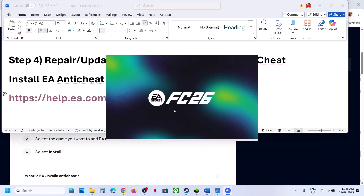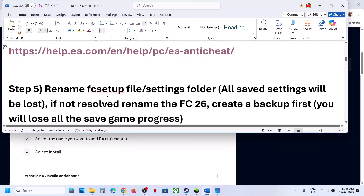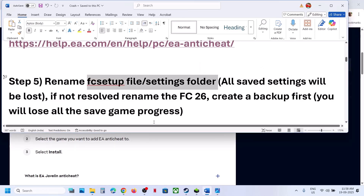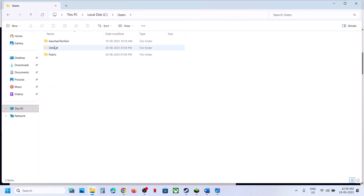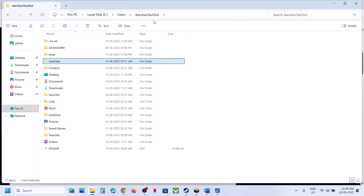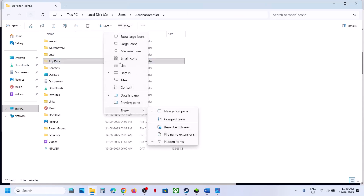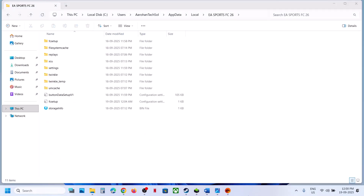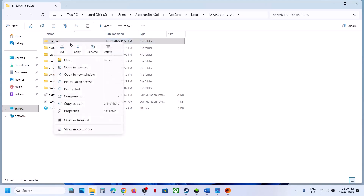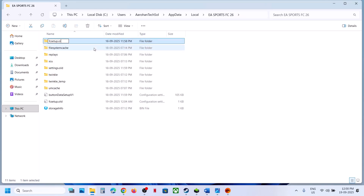The next step is to rename the FC setup file or settings folder. Open File Explorer, go to This PC, open the C drive, then open the Users folder, then your username folder, then AppData. If you don't see AppData, click View, select Show, and check Hidden Items. Open the AppData folder, open Local, and you'll see EA Sports FC 26. Right-click FC Setup and rename it — all saved settings will be lost. You can also rename the Settings folder, then launch the game and check.